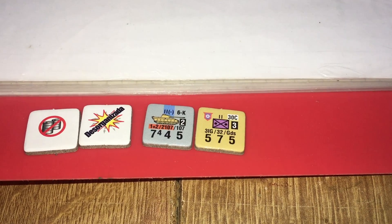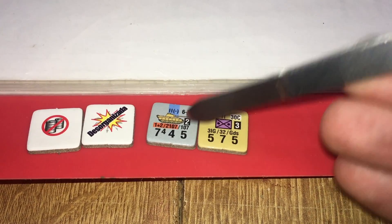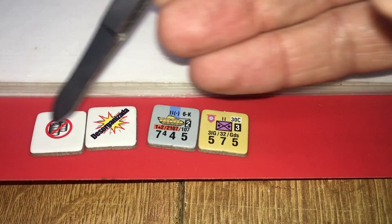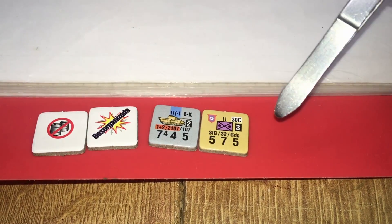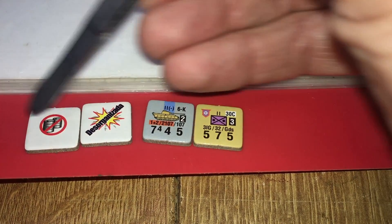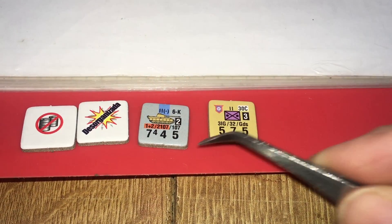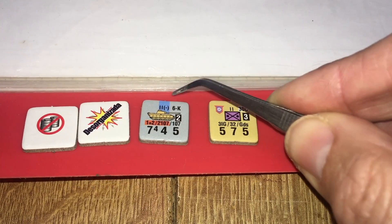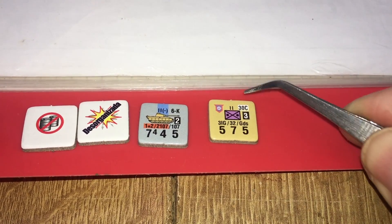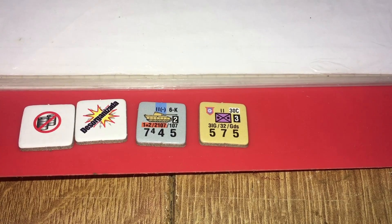Vamos con las fichas. Vamos a distinguir dos tipos: unidades de combate y marcadores. Los marcadores nos van a dar el estado de la unidad —si están desorganizadas, falta de suministro, etcétera. Me voy a centrar en la ficha de combate: tenemos aquí una ficha de silueta de carro alemán y un batallón de infantería británico.